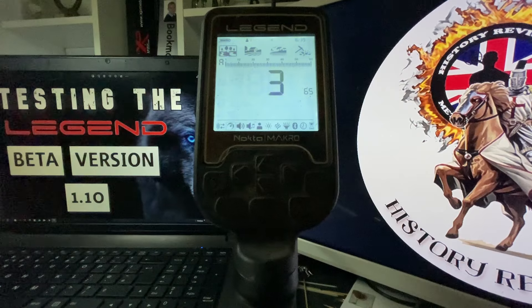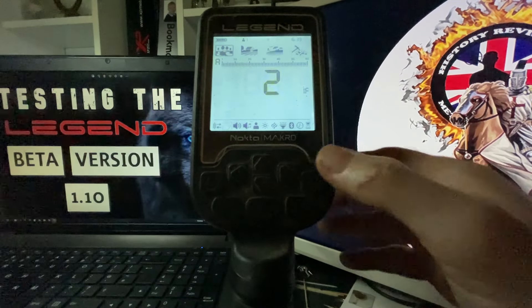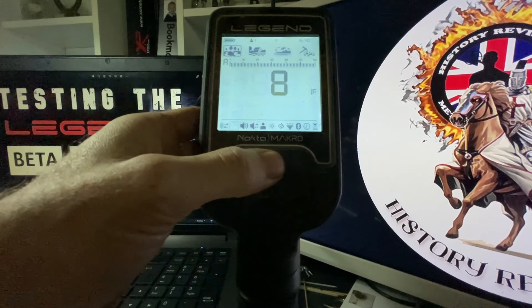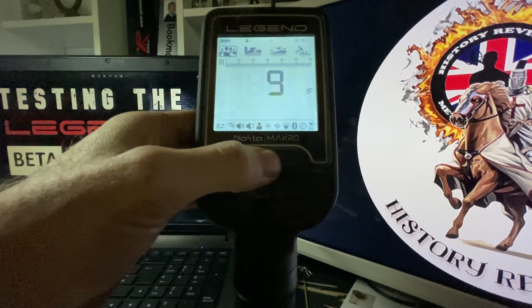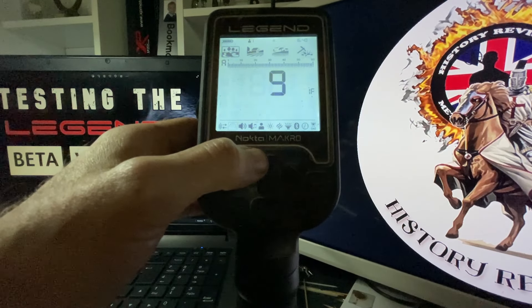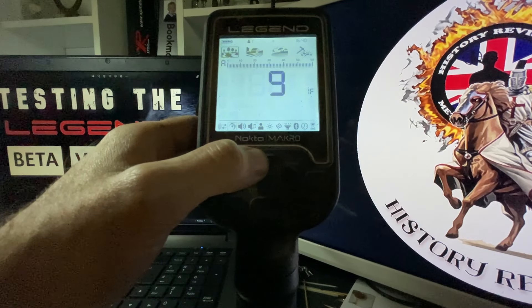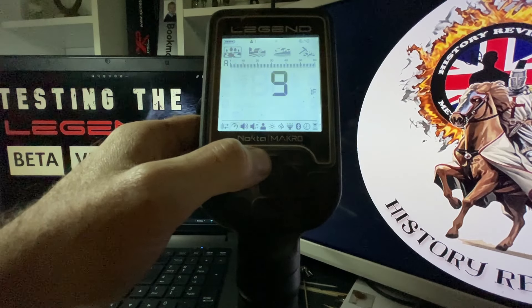All these added features are in the recovery sub-menu — that's where the added features are. The IF runs from one to eight — eight was the standard on version 1.05. Now there's a nine. Supposedly nine is to do with shotgun cartridges. It's increasing the IF. Will it block off iron more as well as unmask? No, you're going to lose out with your masking running a high IF.